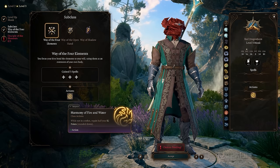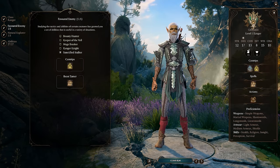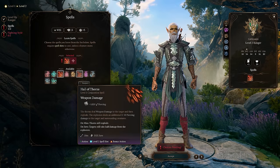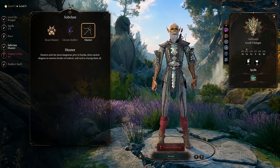Another good pairing is three levels in Way of the Four Elements and nine in Ranger, since both use Wisdom to cast spells. This would give you four Ki Points per short rest to use on two spells, while you gain Extra Attack, a fighting style, and armor and weapon proficiencies from the Ranger. This would also allow you to reach level three spells with your Ranger, and you can choose whichever subclass you like.